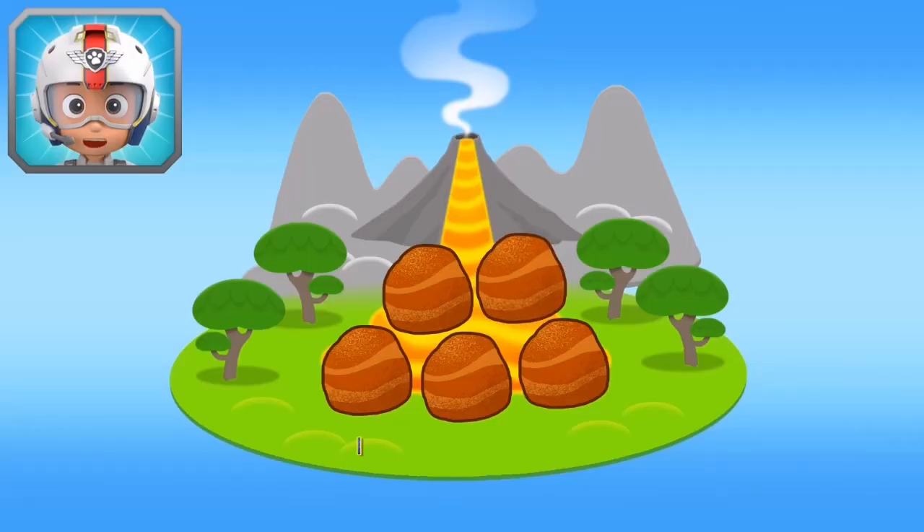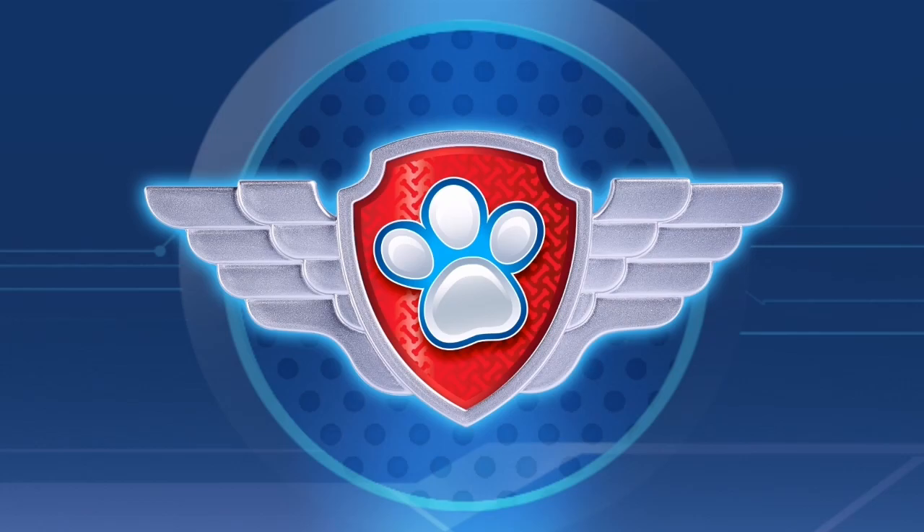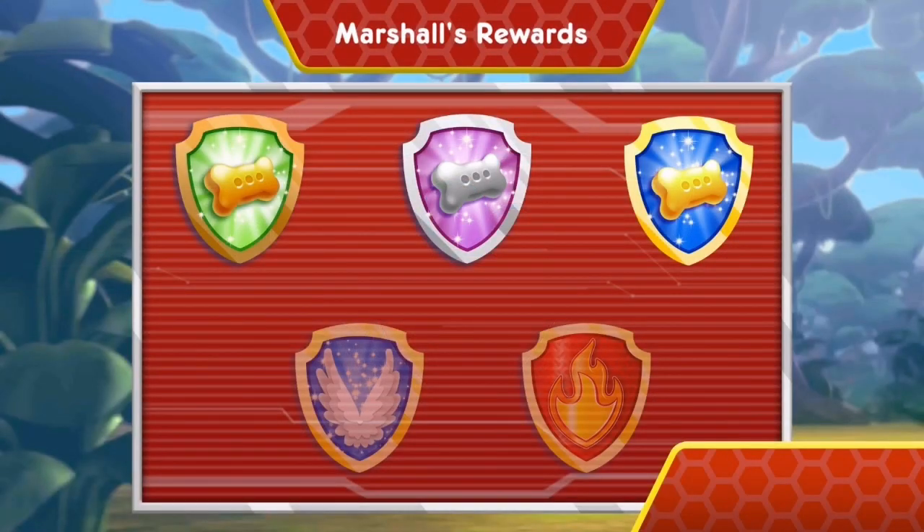Now Marshall has one, two, three, four, five rocks! Awesome! You found all the rocks to help Rubble stop the lava! Nice flying! You earned a new reward! You performed all the special moves! You found all of the rocks to help Rubble stop the lava!